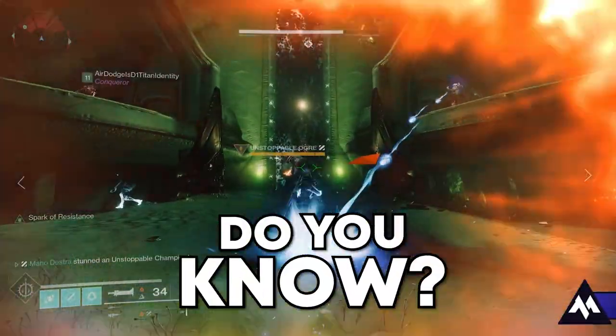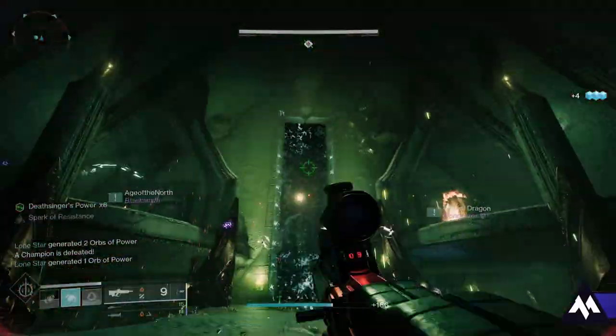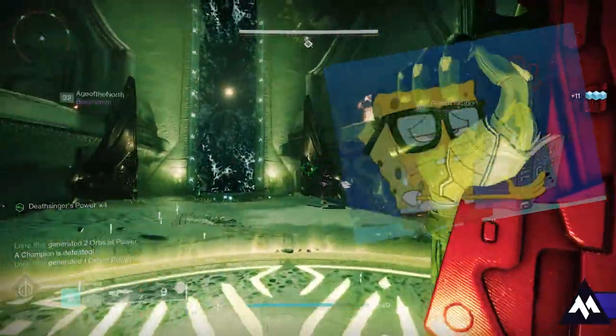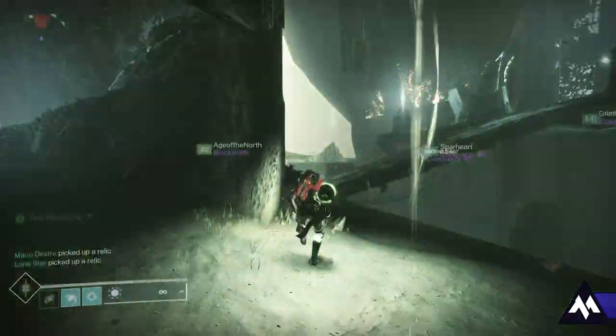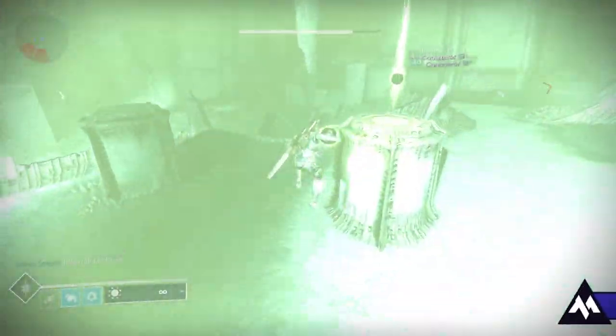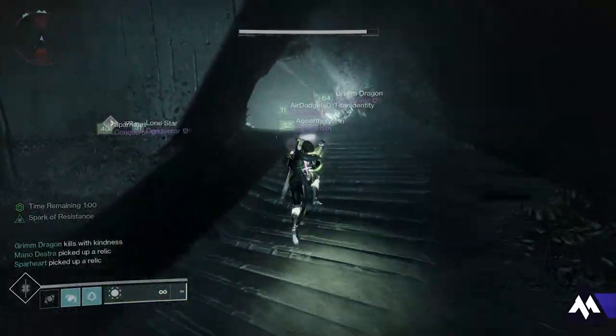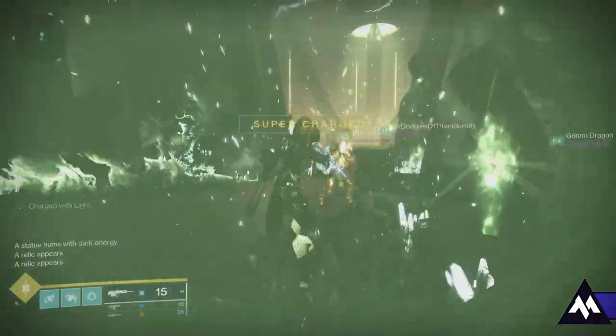Do you know how much Deathsinger's Power it takes to charge the door in the Totems encounter of the King's Fall raid? It takes exactly 200. This is a fact most Destiny vets know, but to increase your mobility while using a relic — while you can't double jump — you can jump and melee at the same time to make this part of the raid go faster.